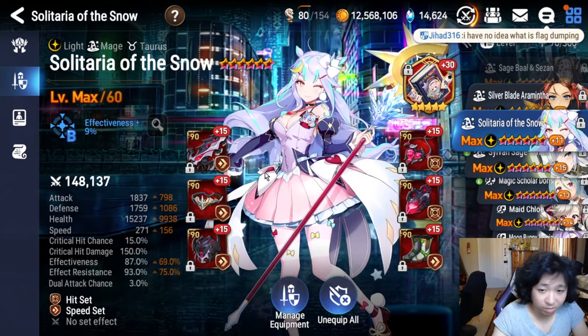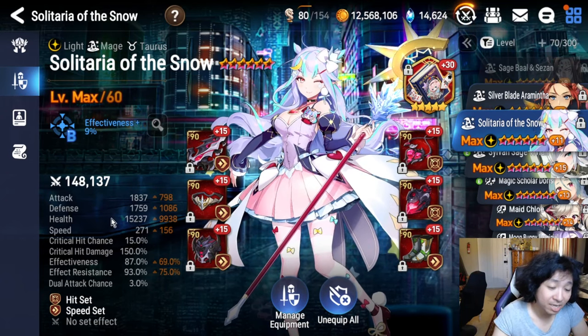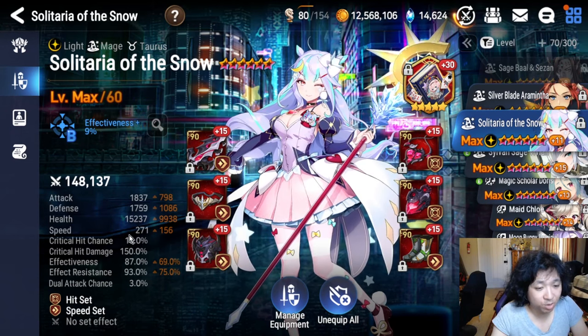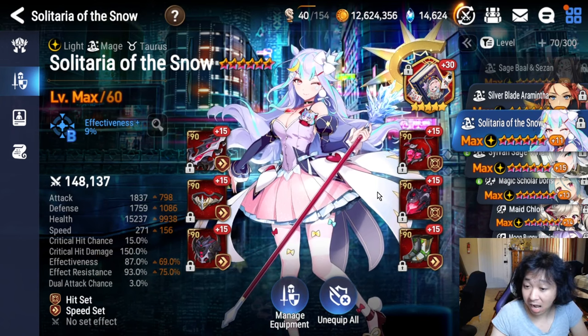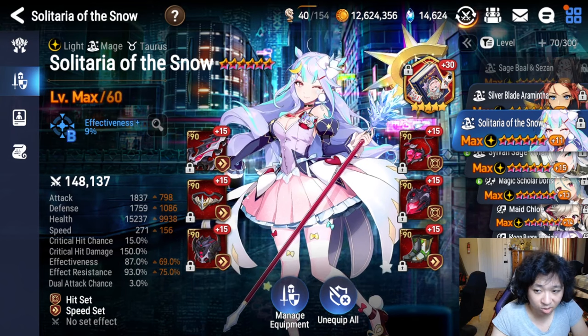Solitaria is the next unit. You basically just want high speed, decent bulk, and then a combination of effectiveness or ER. Some people run all effectiveness with no ER, some run no effectiveness with all ER — it really depends on how your gear is. Speed is your most important stat. Her best-in-slot is Fairytale for Nightmare; you can also run Epistle Crown if you don't have that limited artifact. Gear requirements are not that bad — just try to hit that speed marker.